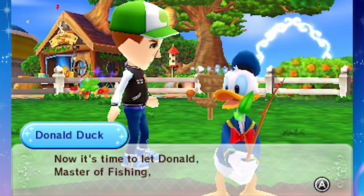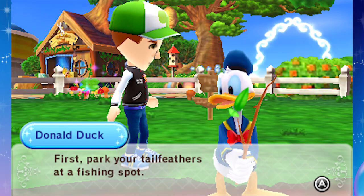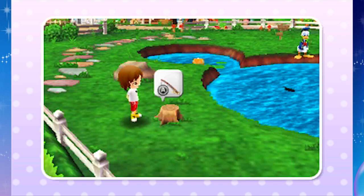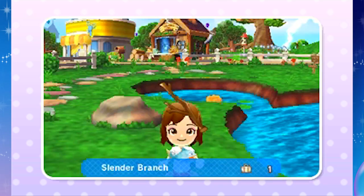Now it's time to let Donald be our fishing teacher. First, park yourself at a fishing spot. So we got to do fishing here. We'll sit on a stump. We'll use A to cast the bobber out, push A when it bobs. We can get more slender branches, I guess.